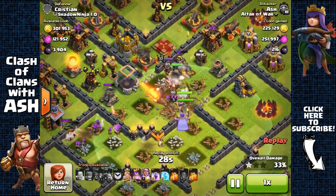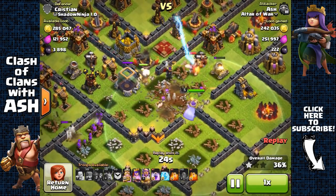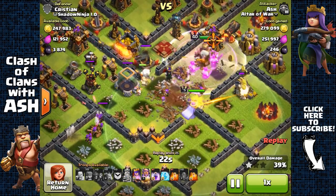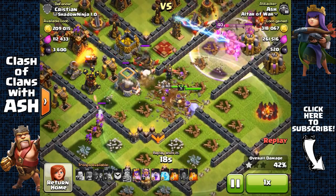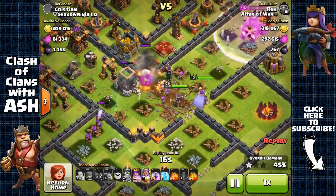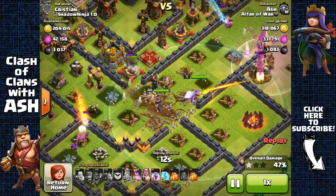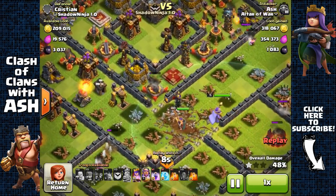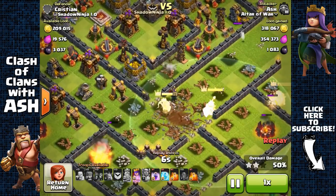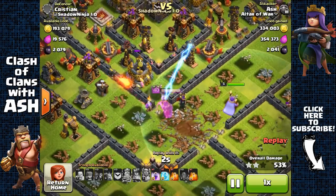In this attack I was using BAM — Barbarians, Archers and Minions — rather than my typical GBarch composition for Town Hall 11 farming. The reason is because sometimes I'm really busy and multitasking. When I'm really busy, I just cook Barbarians, Archers and Minions because they're much easier to cook, and I can just spam them to attack collectors on the outside or easy-to-get storage bases.